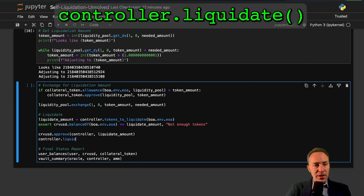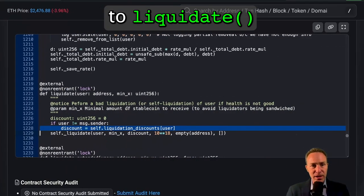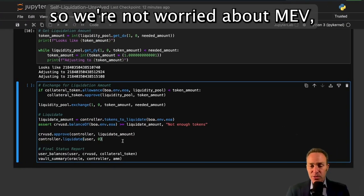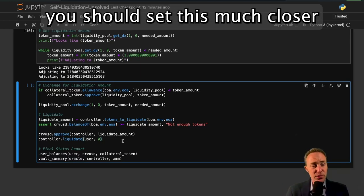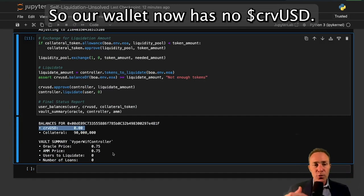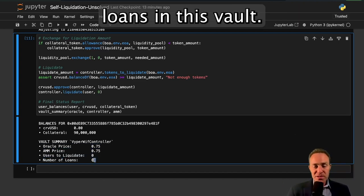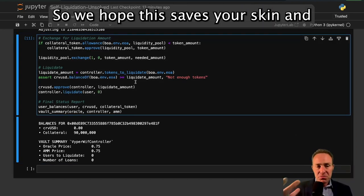We call controller.liquidate and pass the user. You can also pass a min_x value for the minimum tokens you hope to receive — this avoids sandwich attacks. We're running this in our local environment so we're not worried about MEV, so we set it to zero, but in practice you should set it much closer to the amount you're expecting out. Sure enough, we have succeeded — our wallet now has no Curve USD, there are no more users to liquidate, and there are no more loans in this vault. The self-liquidation was successful.